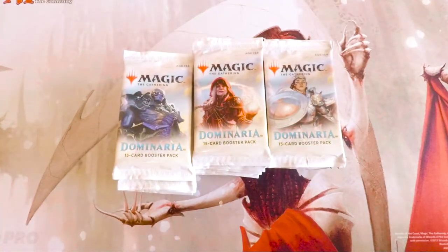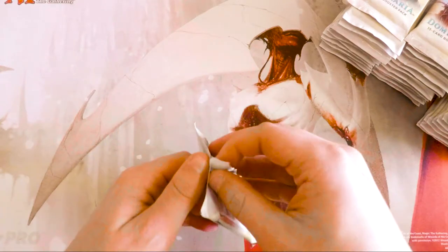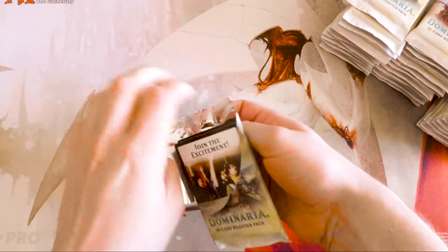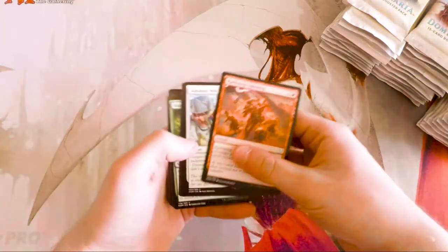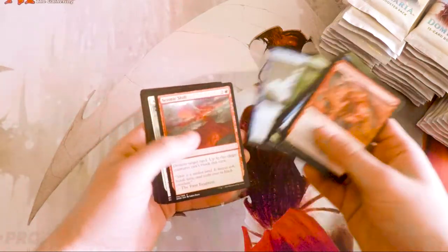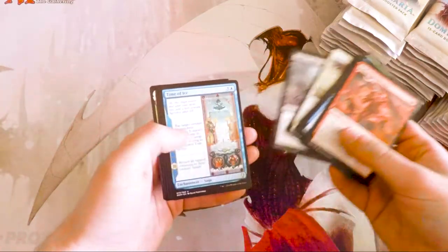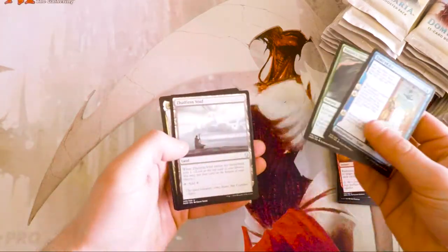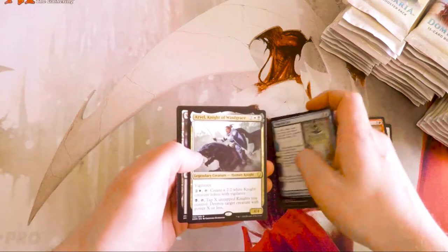We are going to open all of these booster packs today and see what we get. If you don't know, there's a lot of really cool stuff in this set — there's a brand new Mox, which is fantastic, a new Karn, and Teferi is great. I don't know if anybody knows offhand what Teferi does, but he is really, really good. We'll quickly go through the commons and uncommons. Also, you always get a legendary creature in every pack, which is awesome.